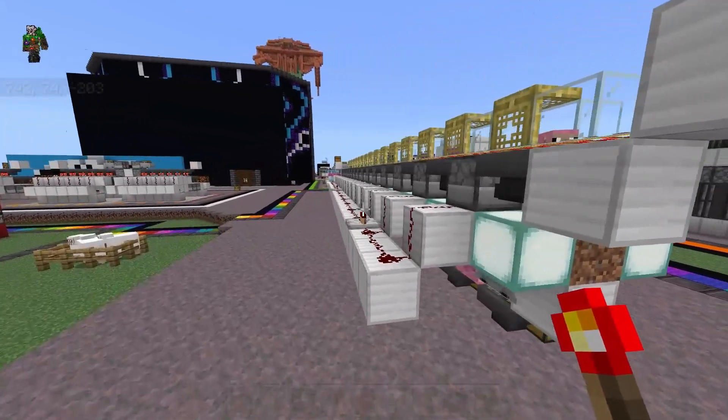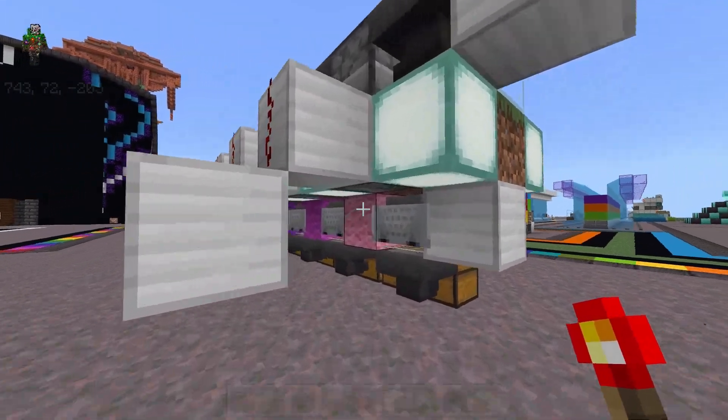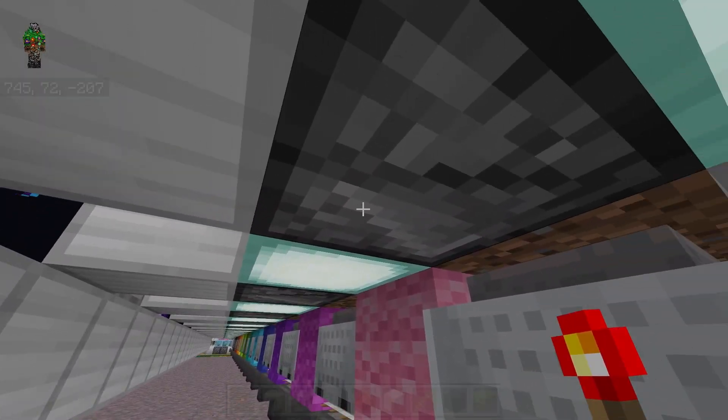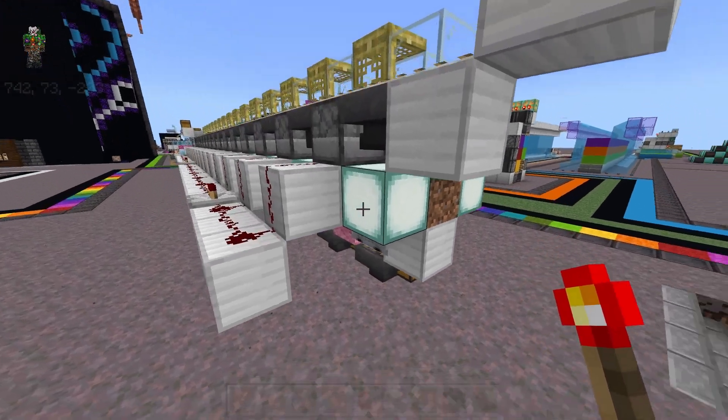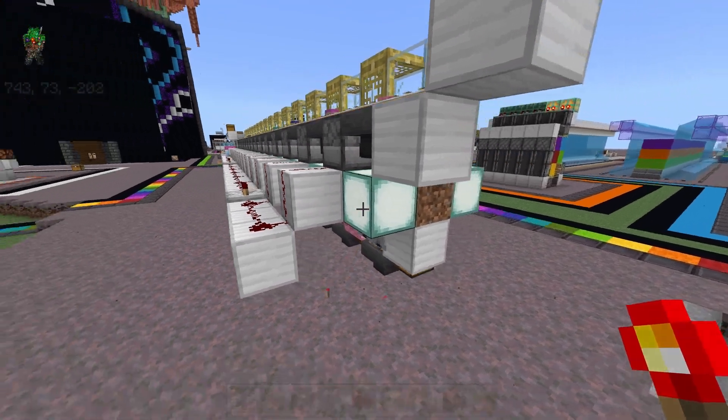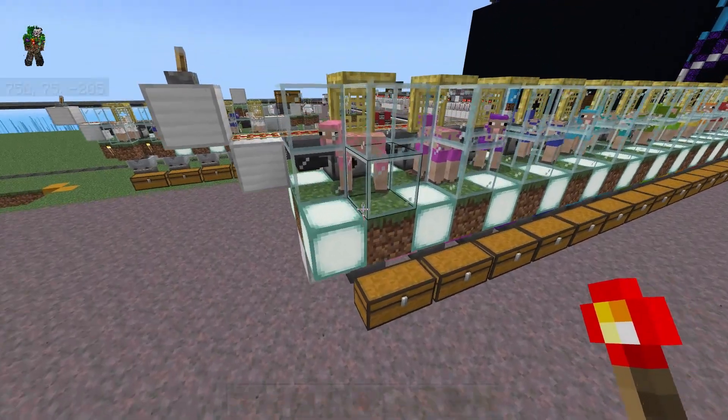But for stuff like wool farms, sugarcane, or bamboo, these don't care if it activates upon world load. A sheep getting sheared an extra time won't actually do anything — the shears won't even take damage. So we can just replace all of the observers with a torch. And since the torches are omnidirectional,